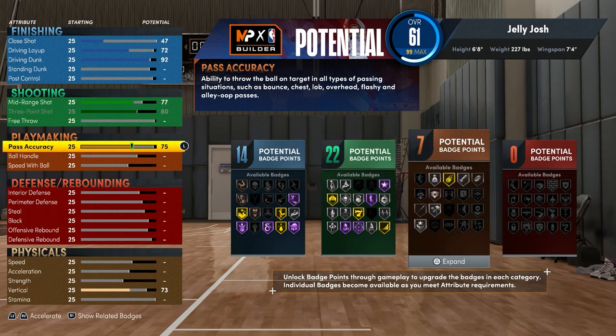For the pass accuracy I would put it to at least 85 so you get Bullet Passer gold. I feel like Bullet Passer is the best playmaking badge — better than Quick First Step, which is a close second — because with Bullet Passer you can create open threes for your teammates. If you see an open teammate and pass without Bullet Passer, they won't be open by the time they catch the ball, so this badge creates a lot of open shots.